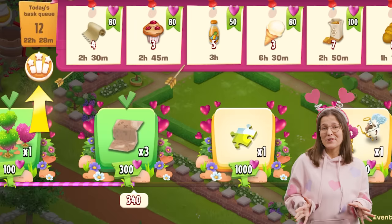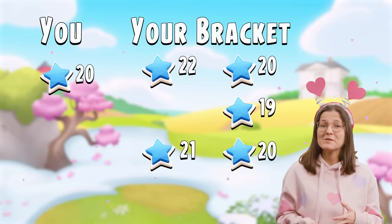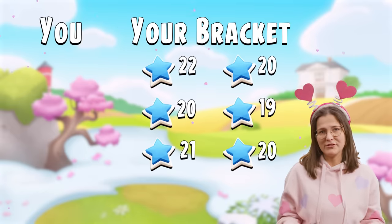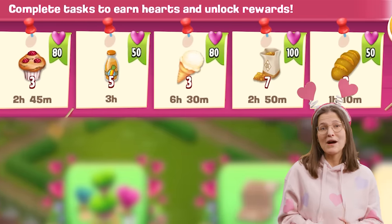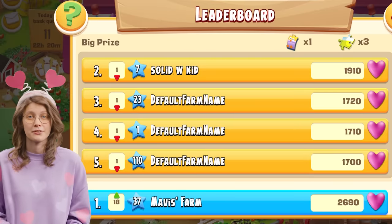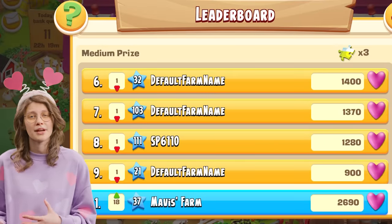Big news for our competitive farmers. We're rolling out a brand new leaderboard feature for our regular task events. You'll be divided into brackets of 100 players depending on your farm level. For example, if your farm is level 20, you will only compete against up to 99 other farmers on similar levels. You will climb the leaderboard of your own bracket by solving as many tasks as possible and collecting event points throughout the task events. The top 50 players on the leaderboard will receive various rewards depending on their position. The grand prize is reserved for the player in first position. Players in second to fifth place will receive a big prize, and players ranking sixth to tenth will get a medium prize, and so on.